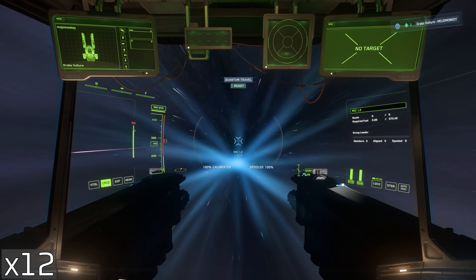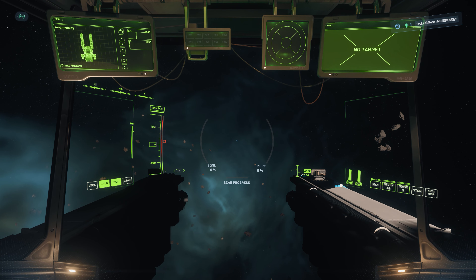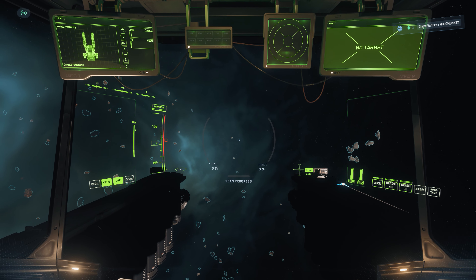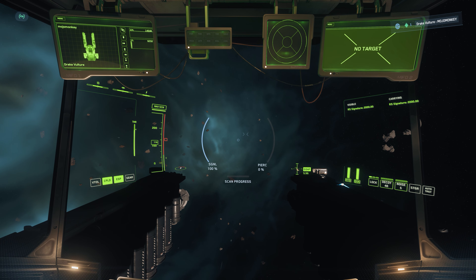As with many, we'll start by spawning in the Vulture and heading to the hangar bay to pick it up. I feel like you've seen a few of these types of videos by now, so I'm showing this in x12 speed from the start whilst we get where we're going. There are lots of places to find the salvage panels, but Lagrange points tend to be very convenient locations, so we're going to head out to Mike L2 and search for our first set there.